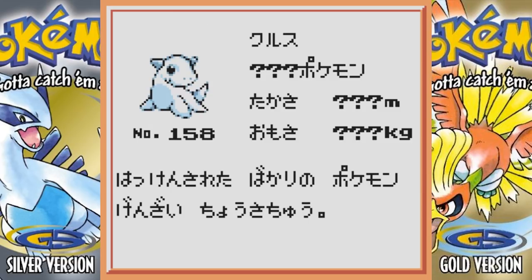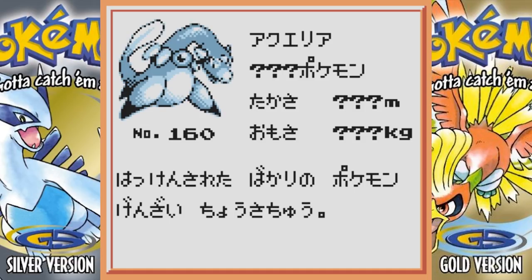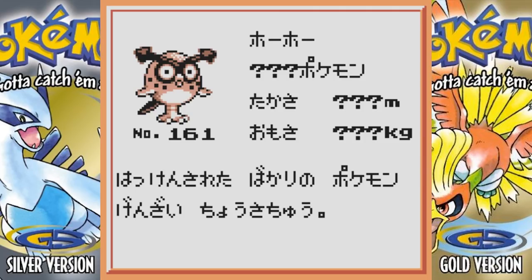Next we have the water starter, which is obviously nowhere near what Totodile looks like. I can't remember its name but it's out there. I love Totodile and Feraligatr, but I kind of wish this was the water starter — I just love this thing. Its middle stage I don't really like as much as its pre-evolution, and then the final stage I kind of like, but I think I like Feraligatr more.